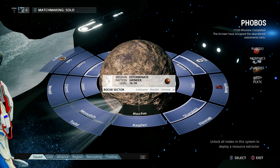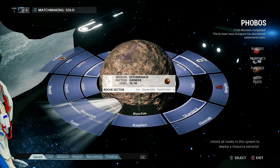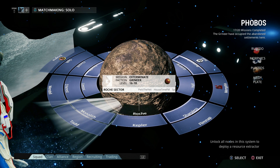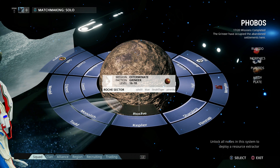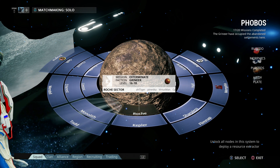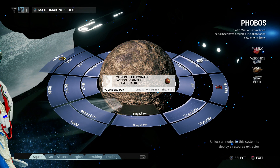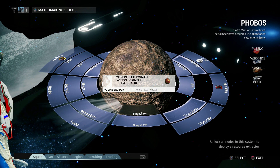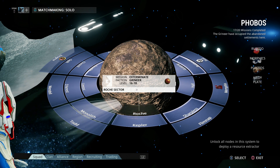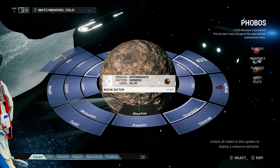Morphics are obviously the rare one here. Plastids are still important — they don't really drop as much as they used to; I think they cut them in half compared to back in the day. Rubedo you need to build lots of stuff. Morphics you generally need for a lot of different things and it's the most uncommon drop here. Alloy Plates range from the ceiling in Void missions, so you'll have plenty of those — don't even worry about that.